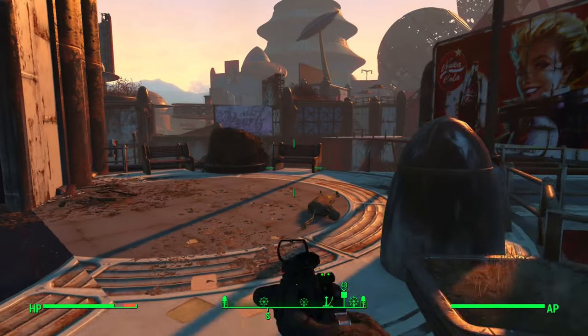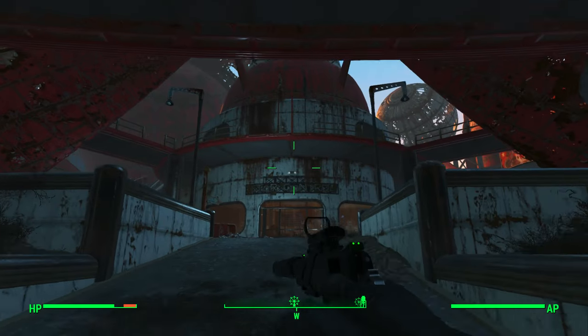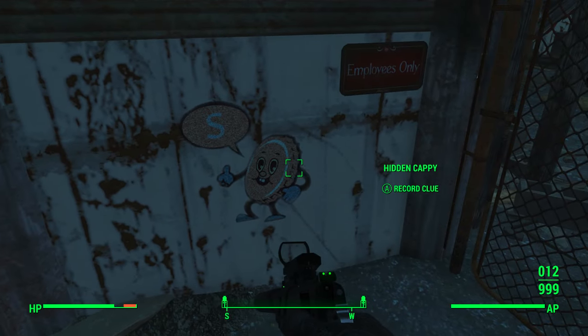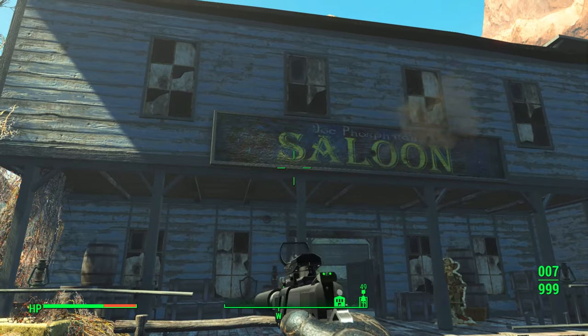Right from that one, we're going to jump down past the red building. Here we have the Star Control building — go right, left, under these stairs, and there's the Cappy right there on the wall.